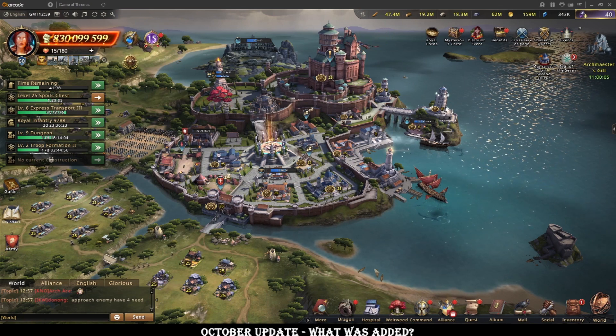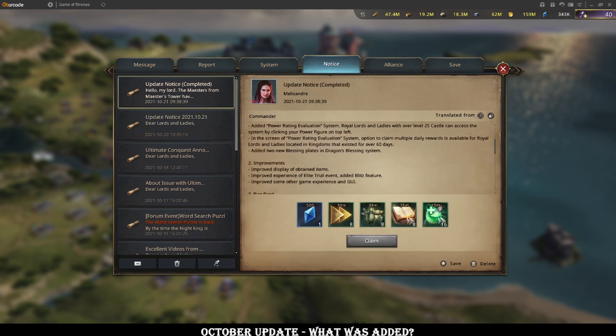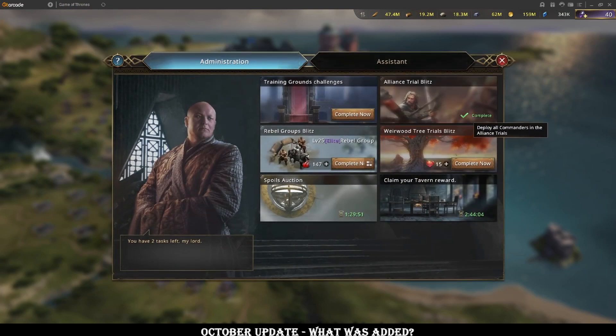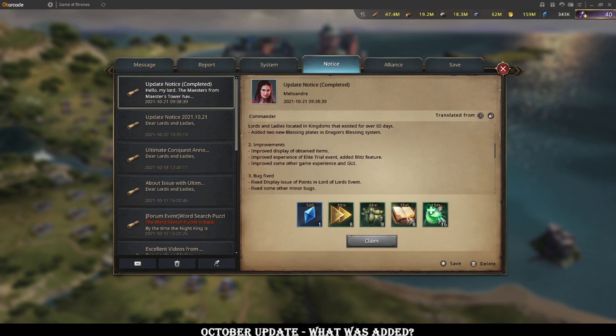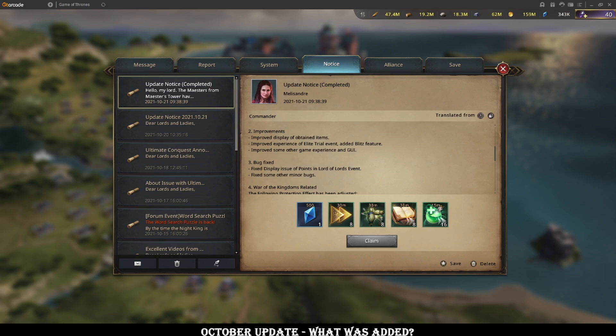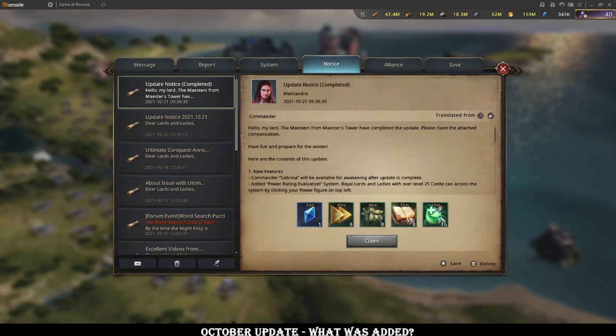The only other real additions — looking at the patch notes — they added a blitz feature in Elite Trials, which I assume will be like the Alliance Trial Blitz, which is notoriously bad and uses your commanders terribly. Especially in Elite Trials where you want to get counters on all your commanders, I'm not sure who should really be using that. I guess if you have a really busy day or you're piloting someone's account and just trying to get their maintenance done, you can get it done with one click, which is good. It's some quality of life stuff, but it won't be efficient.